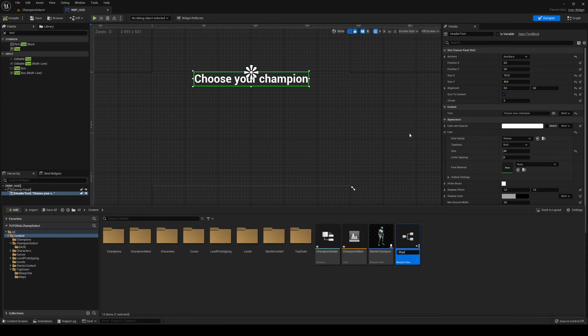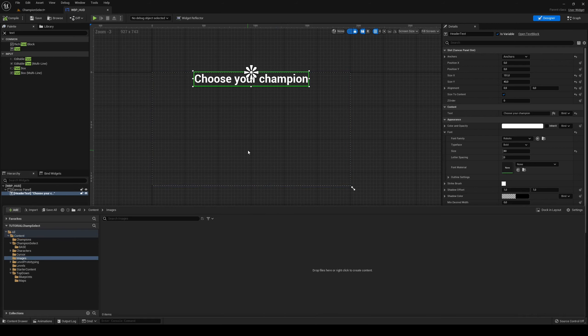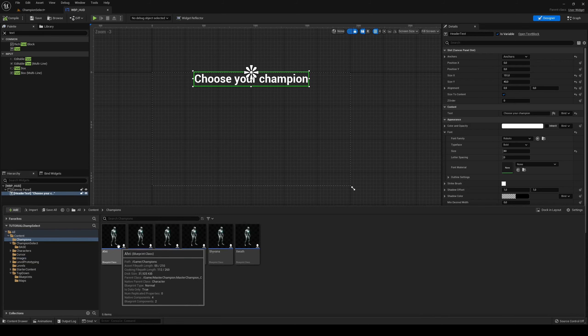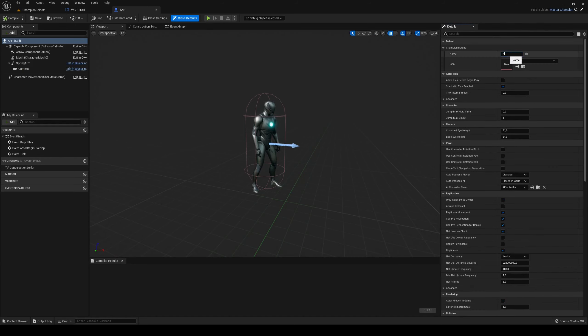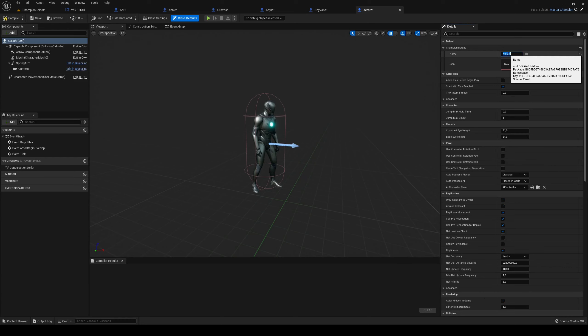And finally I'm going to do Shyvana. Let's make a new folder called 'Images' and import my icons. Now we have our icons. I'll go into each champion and in Champion Details set the info accordingly — Kale, Shyvana, and finally Sarath.